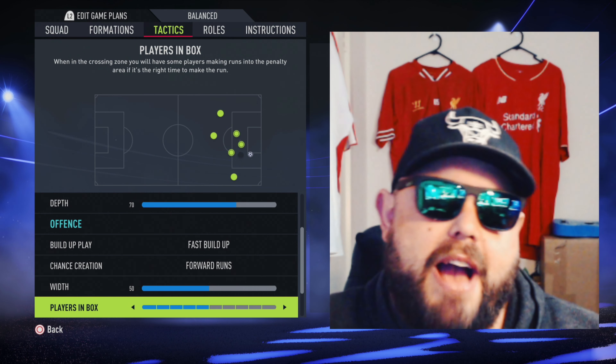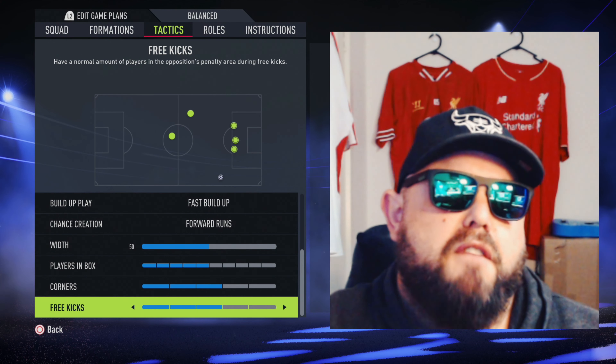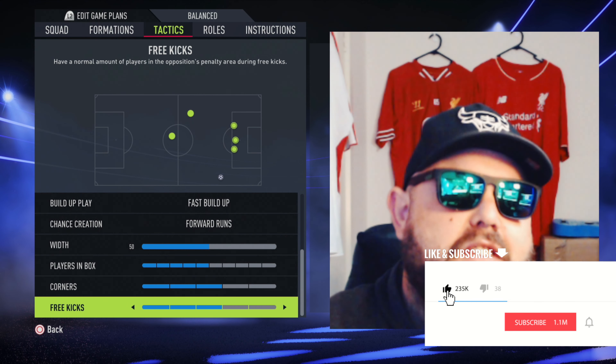Players in the box: one back — I like a 5. And 3 and 3 for your corners and your free kicks. Hit the like button if you like what I'm putting down.